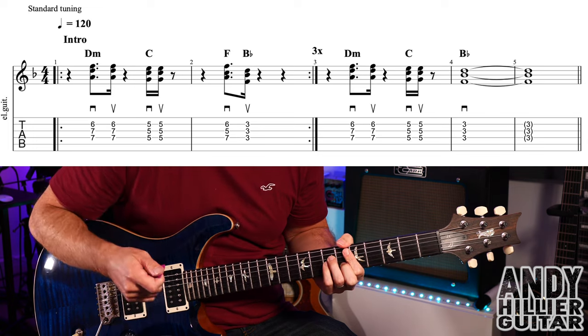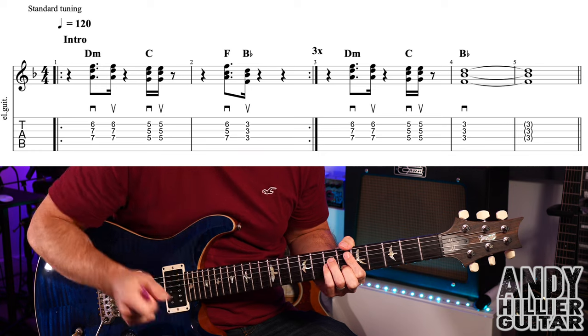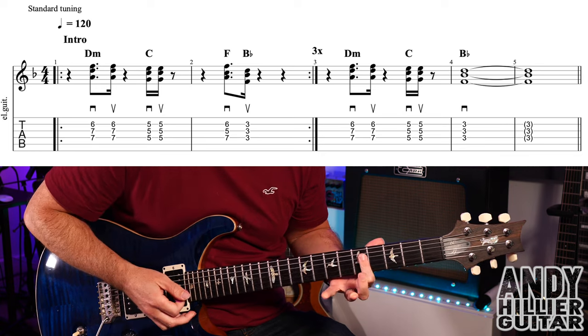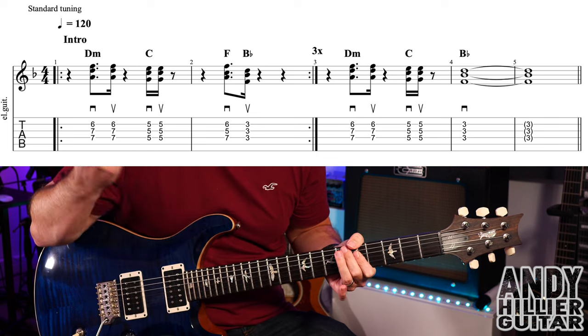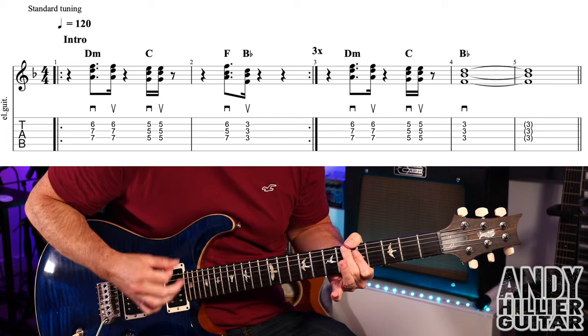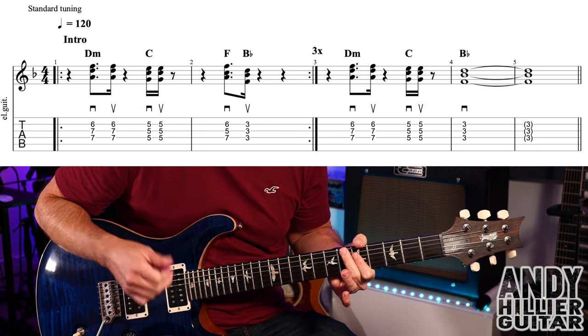We're going to go down, up — it starts on beat 2 so it goes: rest, down, up. Then put your first finger flat across the D, G, and B strings at the 5th fret, and you're just going to go down, up for a C chord — so D, G and B strings at the 5th fret, two hits going down, up.